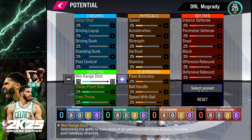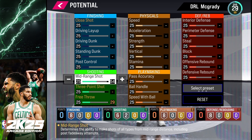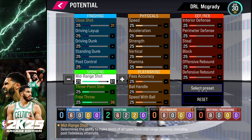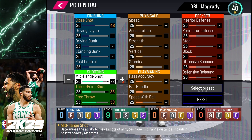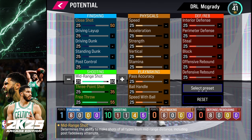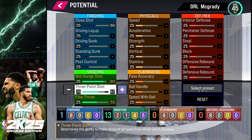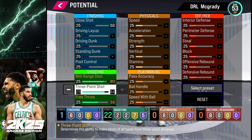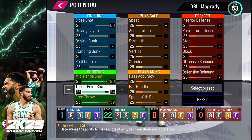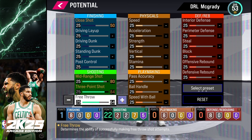You don't always have to get the Hall of Fame badge — you can get Silver or Gold as well. The key is just to be able to unlock it. For this build, the badges I wanted to go after are: Posterizer, Pro Touch, Limitless Takeoff, and Slithery. For shooting, I like Catch and Shoot, Corner Specialist, Green Machine, and Limitless Range — those require high mid-range and three-point ratings. For playmaking, I wanted Ankle Breaker, which needs high ball handle, and Dimer, which needs high pass accuracy.